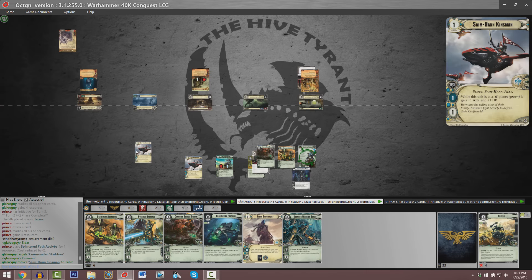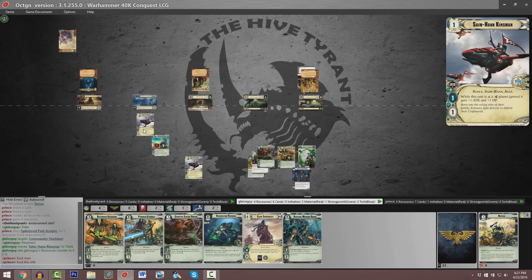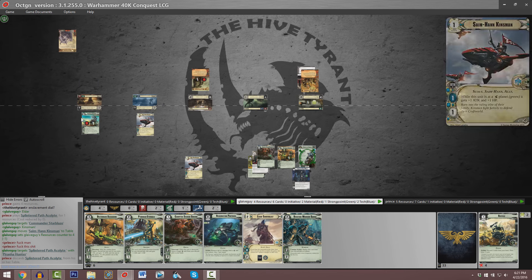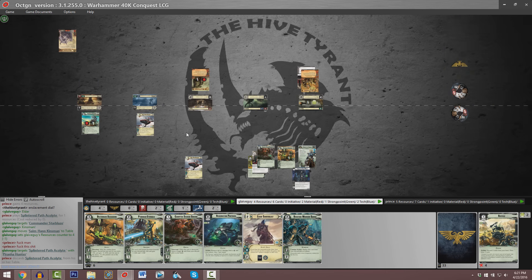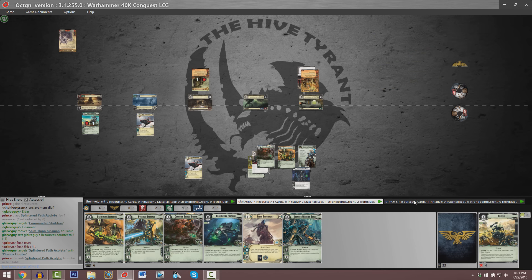Looks like we're going to see that copy of same Han Kinsman being played again. Parker laments his poor fortune because the same Han Kinsman returning to play means the Tomb Blade Squadron shows up at Planet 5 and again kills that Splintered Path Acolyte. Today is just not Parker's day. All Onrakir is going to have to do is set himself up nicely at Planet 3 to potentially win this one.